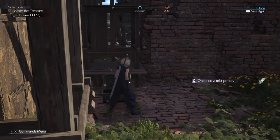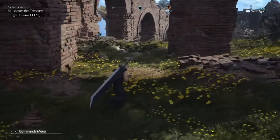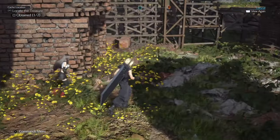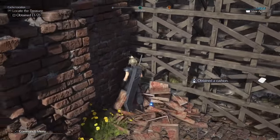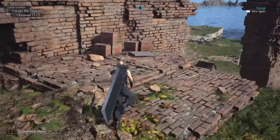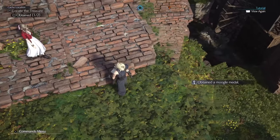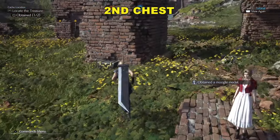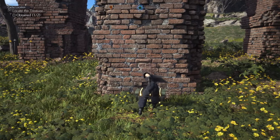Once you open up this chest, there's one more to find. We're going to walk towards the back of this location. If you look back here, there's going to be some more crates — go ahead and smash those. There are a couple more crates right back here too, so smash those as well. The chest we're looking for — if you spin around — it's right up against this pillar right here. Go ahead and open it up, and that is the second chest.